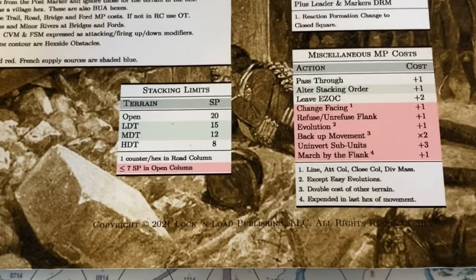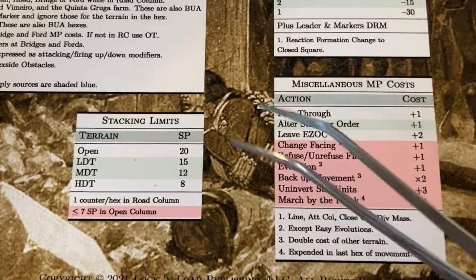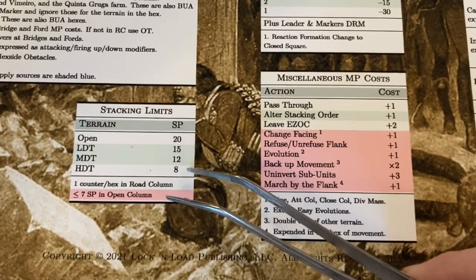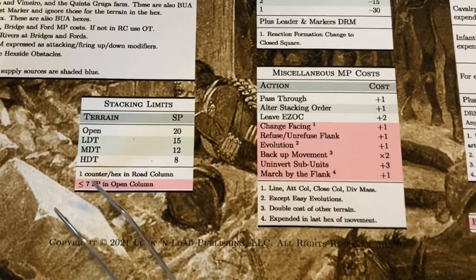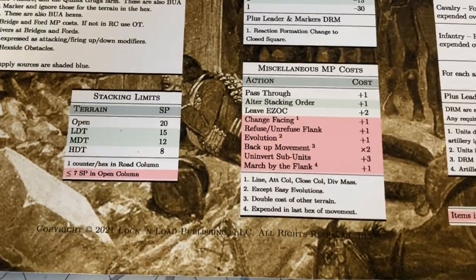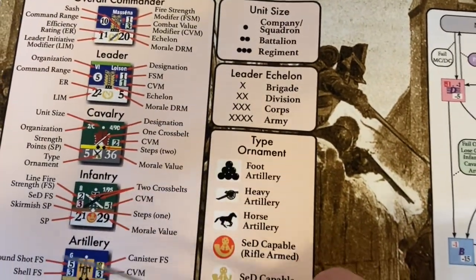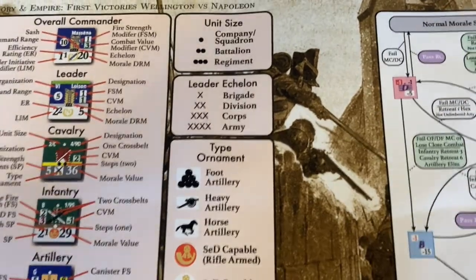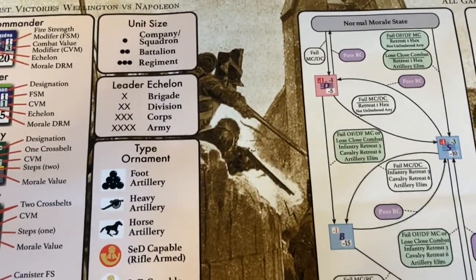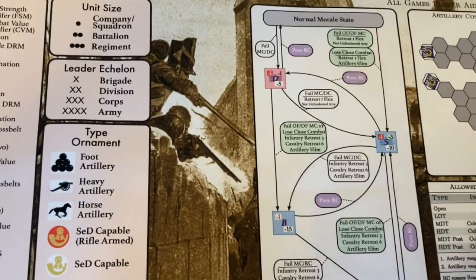Stacking is fairly simple. We have a stacking chart which varies by the density of the terrain: open terrain is 20 strength points, light density is 15, medium density is 12, and high density is 8. There's a special case for road column where you can only have one counter per hex. Stacking values for cavalry, infantry, and artillery are shown in the lower left of the counters. Units are not allowed to voluntarily violate stacking limits. During retreat, if units retreat through a hex and violate stacking limits, those units take a morale check.